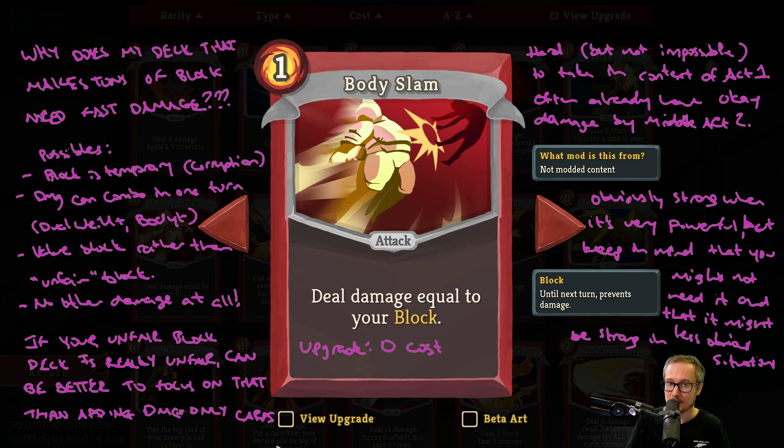But if you had an Immolate on your deck instead, or a Whirlwind perhaps, that card would be able to deal with turn two of the Reptimancer fight. And it also maybe could, coupled with a couple of Strikes and maybe a Spot Weakness, deal enough damage to kill the Heart or a Time Eater, and you wouldn't need a Body Slam in your deck at all. Thinking about how you add damage to a deck that can make a ton of block such that your damage helps in the difficult fights is something to keep in mind. This isn't a game where you're trying to make perfect archetypical decks — you'd still want one or two magical bullet answers for the fights where that block strategy doesn't work that well.